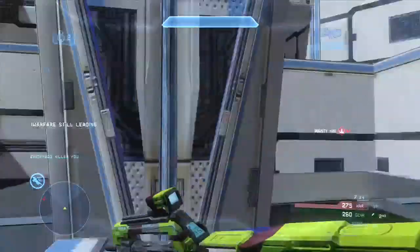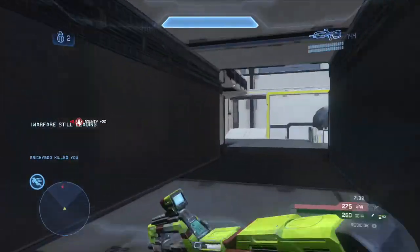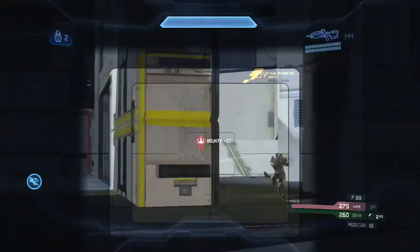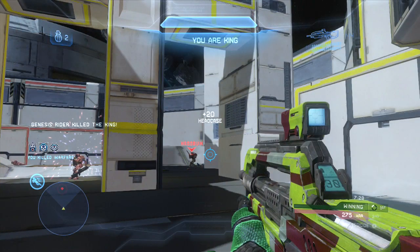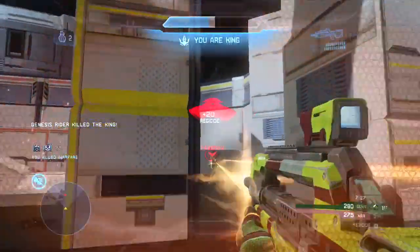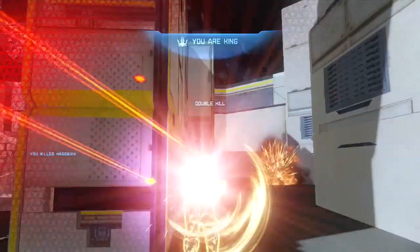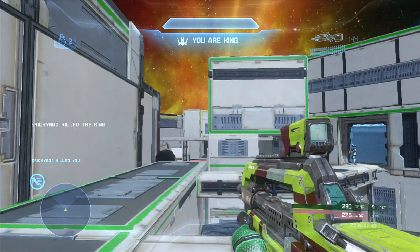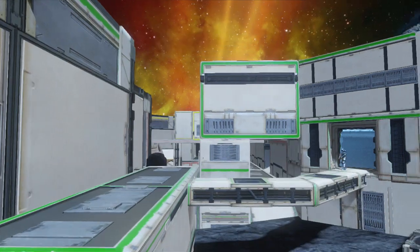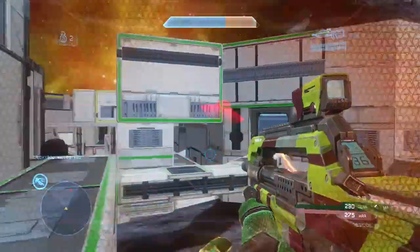That light rifle guy teleported through multiple times, including at the very end — great examples of that here. I just have to kill this guy and I become the king, then start shooting him for the easy double kill. It doesn't really matter that I die here because I have just one more kill to go. Notice again the light rifle player teleporting through in the nick of time to kill me — this is perfect timing on his part.